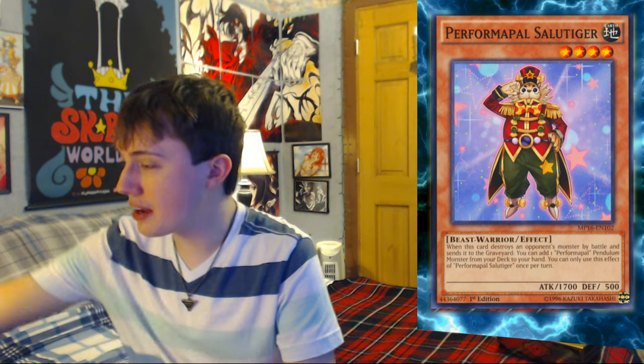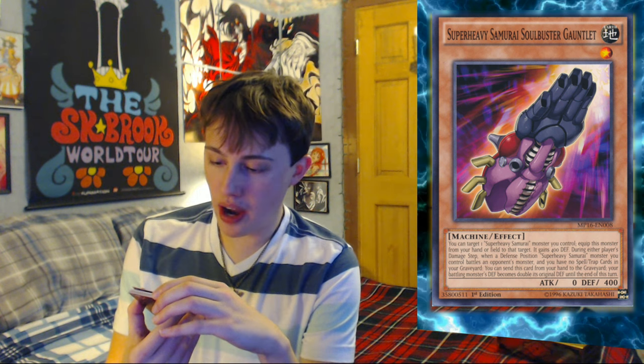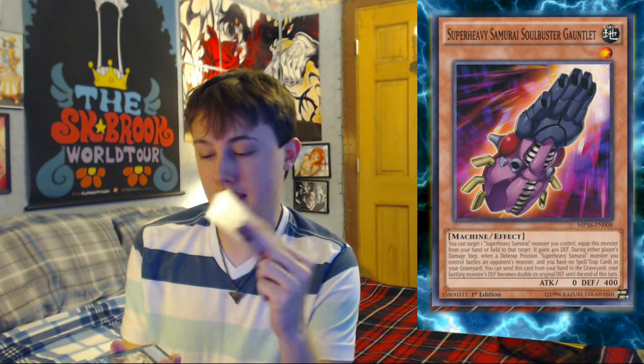Sorry for the cringe. So we have Harmonic Oscillation, Majestic Majesta Tempest, Phantom Griffin — which is probably one of my more favorite mythical creatures, so that's cool. Wing Beast, level, attack 2000, simple. Perform Pal Salute Tiger. It's one thing about Yu-Gi-Oh cards — the longer they go around, you gotta keep making up names for different archetypes, and they just get more and more hard to pronounce. Super Heavy Samurai Soul Buster Gauntlet — that's your new 80s rock band name right there.